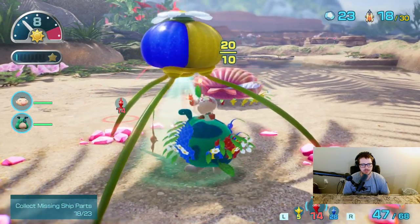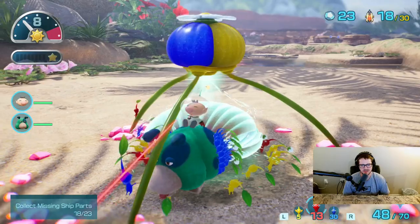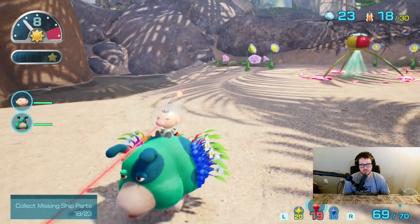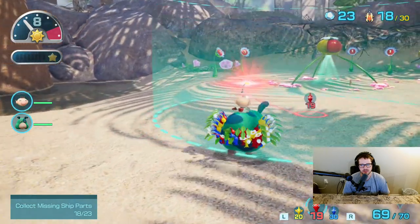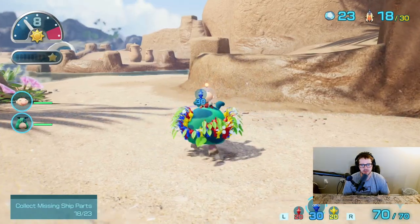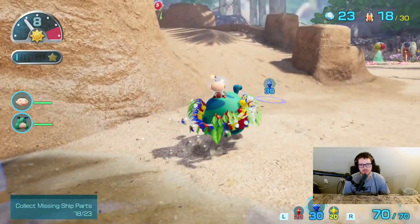Let me get there before they do — thank you — so I don't have to pluck any more Pikmin. There's a red that's doing nothing, being useless. Get over here. Everything's clear here, let's start checking out the sandcastle. Anything in the watermelon cave looks empty.